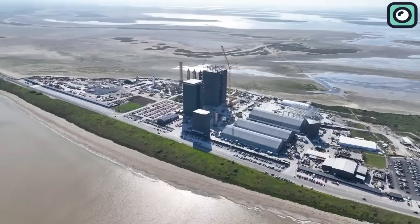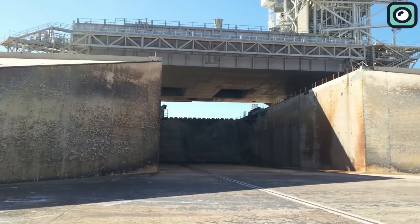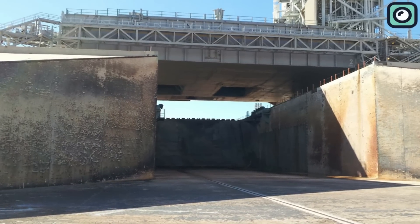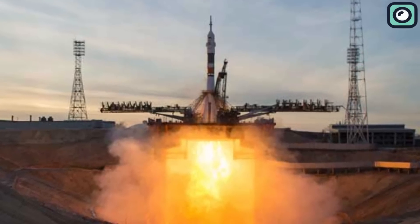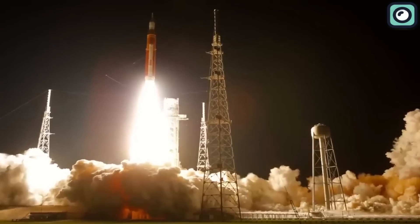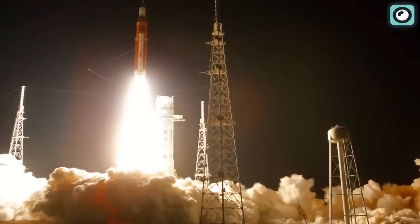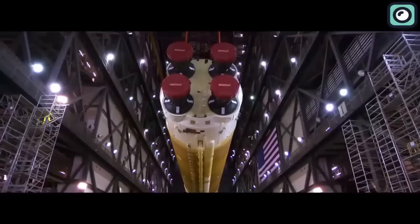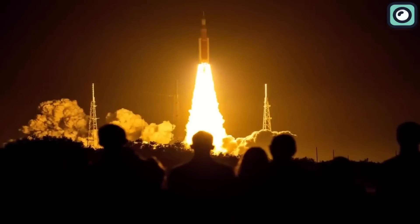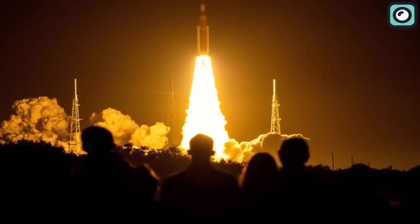SpaceX Starbase's orbital launch mount does not have a flame trench, a structure designed to deflect plume exhaust away from the pad during liftoff. Flame trenches are common features of pads hosting powerful rockets, such as NASA's Space Launch System, or SLS Mega Rocket, which recently launched from Kennedy Space Center's Pad 39B. SLS's first flight endured 8.8 million pounds of thrust, and while hardware at the pad suffered some damage, it mostly withstood the force.